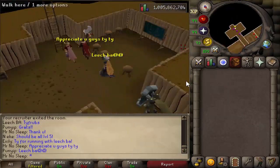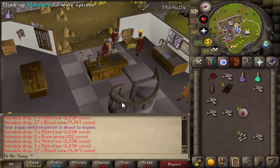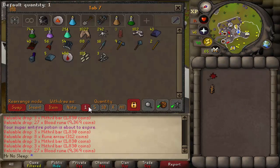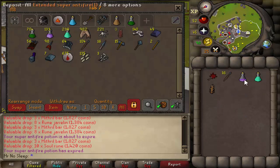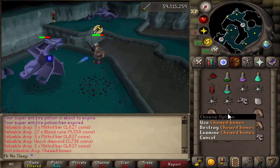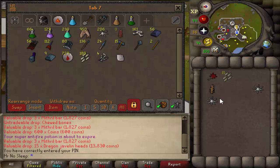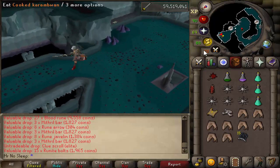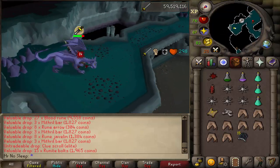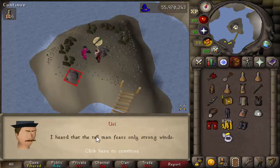I had some pretty good luck in the beginning — 71 kills so far and three chewed bones, meaning three opportunities at that dragon full helm. There's really not much in the way of exciting drops so far, but there's a nice amount of blood runes adding up, and the rune bars and dragon javelin heads are good as well. That max cape really did come in handy teleporting me directly to the crafting guild. We were also able to grab one elite clue scroll — it's only a 1 in 350 chance, and we got it fairly early.